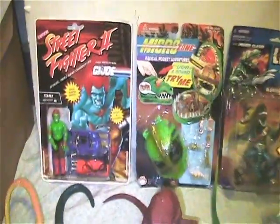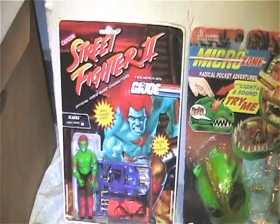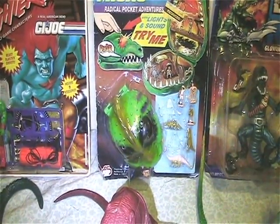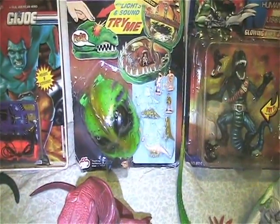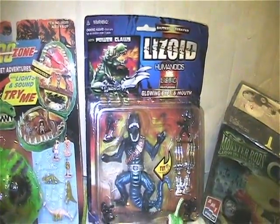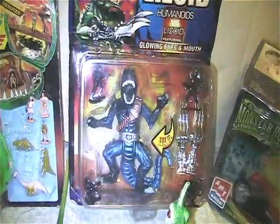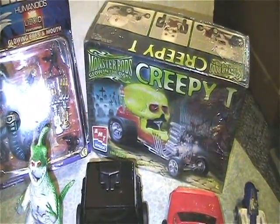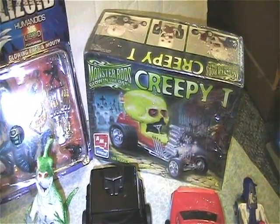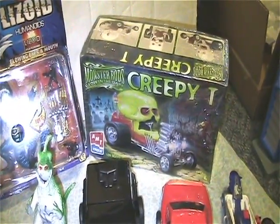Let me start with the mint on card stuff. I got the Street Fighter 2 Blanca figure on card. I got the Microzone Radical Pocket Adventures Dinosaur Caveman set, which is pretty cool. I got this Lizoid Humanoids figure with little men for him to attack, and I got this Monster Rods Creepy T vehicle, which is awesome. Been wanting to put that together — when I get some time I will be putting that thing together.